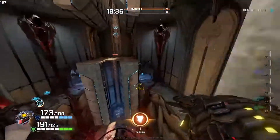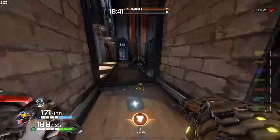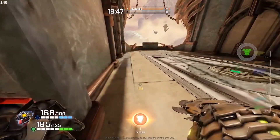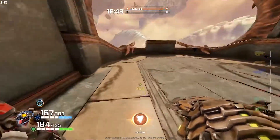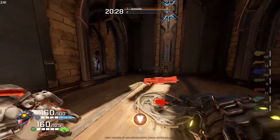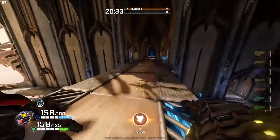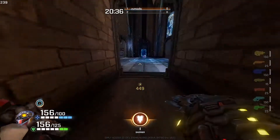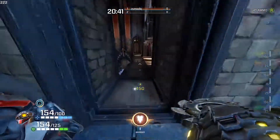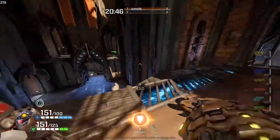Ledges take a little more practice and map knowledge, but stairs are very effective. Just run around and practice it — it really helped me and I hope it helps you. Now that I've covered the basics of Clutch's movement mechanics, how to achieve maximum run speed and air dodge speed, and how to do it quickly, I want to talk about using his movement effectively now that you know how to get the most out of it.